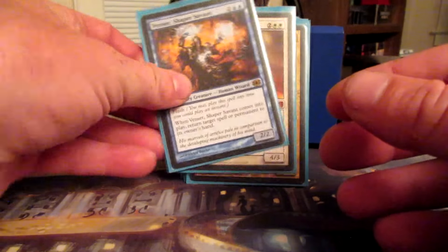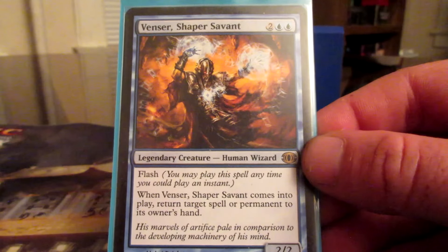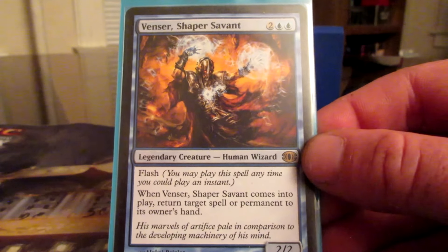Rogue's Passage makes Rafiq unblockable. Arcane Lighthouse just takes hexproof away from something.